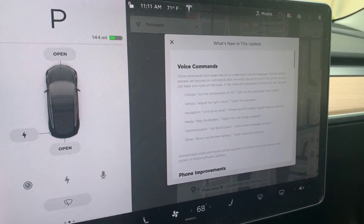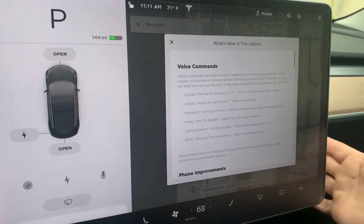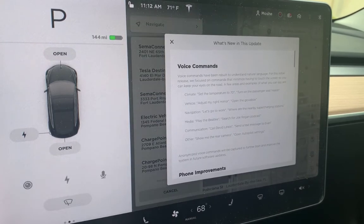Imagine I'm driving right now and I need to get something from the glove box. Watch this. "Open glove box." Opened — see? Great. Now let's say I need to find a charging station. "Where are nearby charging stations?" Now it's going to show me — right there, nearby charging station. Awesome.